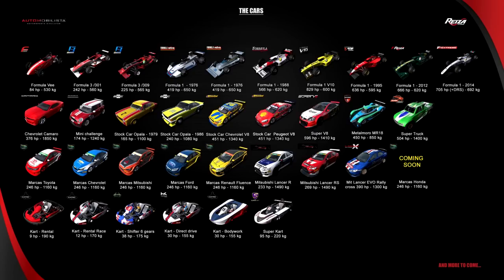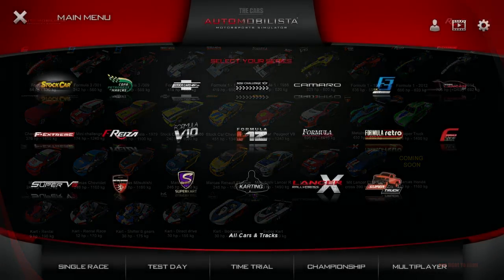We've got a whole host of Formula 1 cars from 1995 to 2012, F1 2014, Chevrolet Camaro. We've got some minis, some stock cars, we've even got some V8 supercars in there. Super trucks which I've even seen in real life at the Gold Coast track last year. Toyota, Chevrolet, we've got some go-karts, a few Mitsubishi Lancers and that's about it so far.